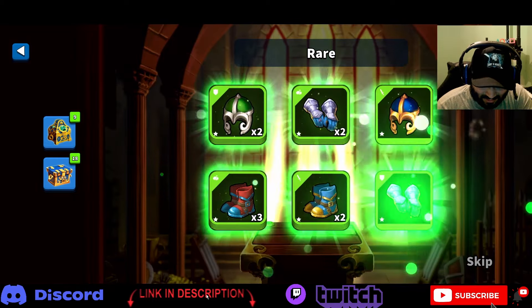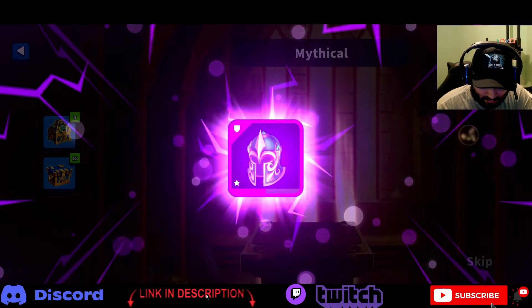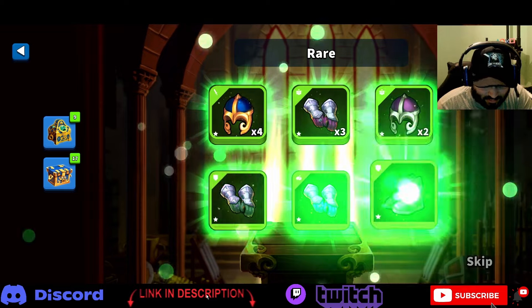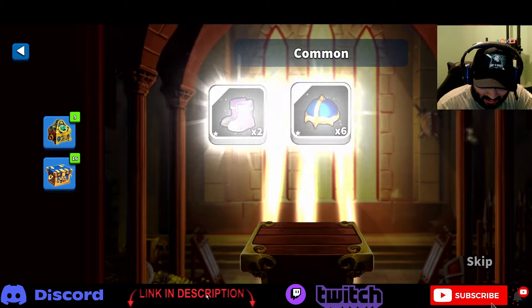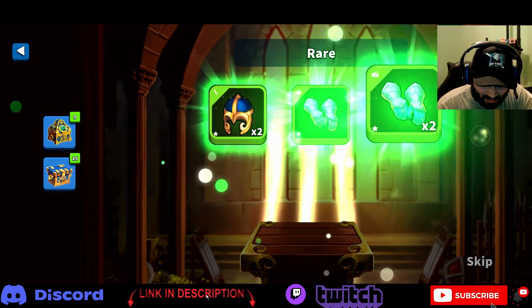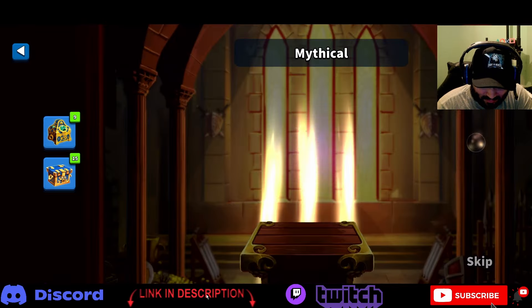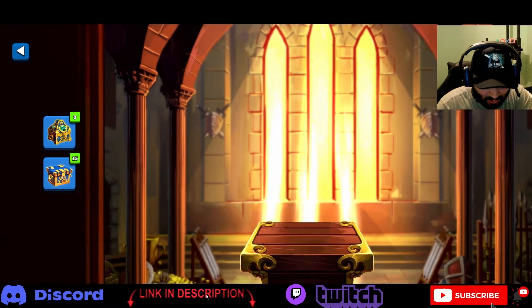Three purples and two legendaries — come on, we need some double legendaries for sure. Four purples, and that's a new purple I don't have, so that works out. Four purples and two legendaries. Oh my gosh — but we did end up getting two legendaries from the commons last time too. Five purples, six purples, three legendaries — let's go! We need a double. Six purples and three legendaries.